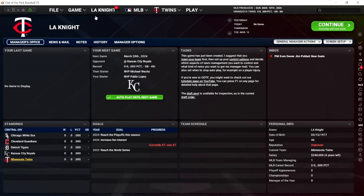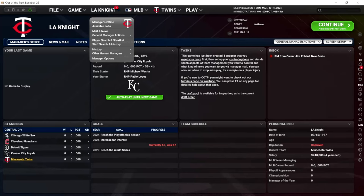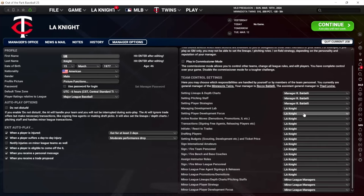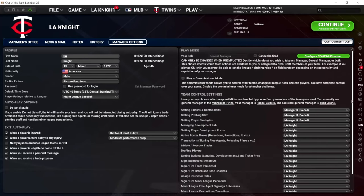The first place I'd recommend going is to click on your name as general manager and go to manager options. These options are going to be the first choice of how much you want to control and how overwhelming you want this game to be when you start it.